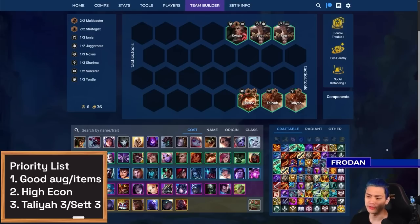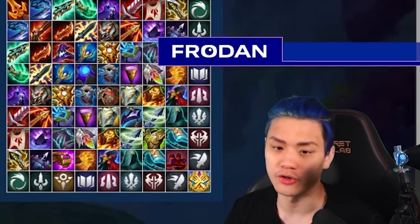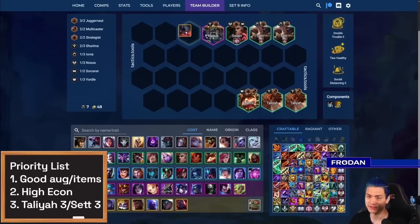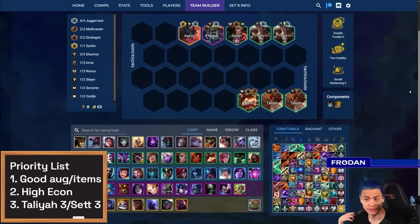If you find a spatula, a lot of people want to play Shurima Emblem — maybe you find Shurima on Set. One thing I don't want people to sleep on is playing four Juggernauts, which also recently got buffed. If you find Nasus and Swain, it's worth chasing another Juggernaut unit to get a consistent frontline. If you spike an Aatrox, it's very, very good. This is a board that could potentially top two or even win games if you get everything online.